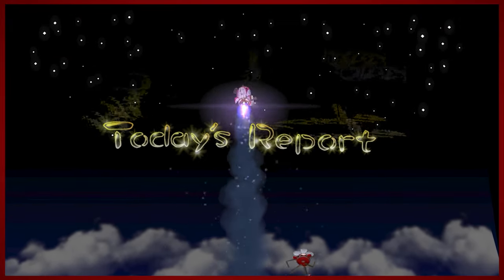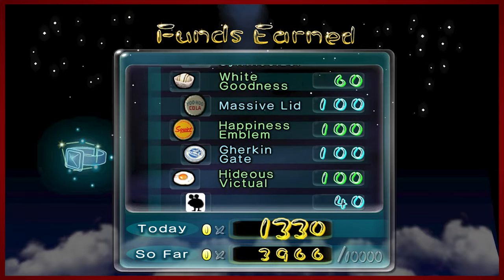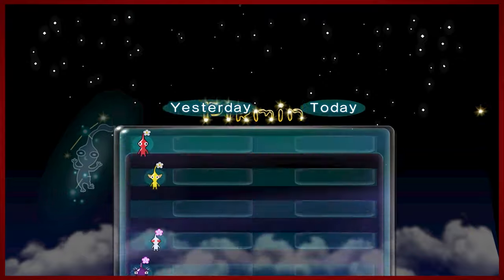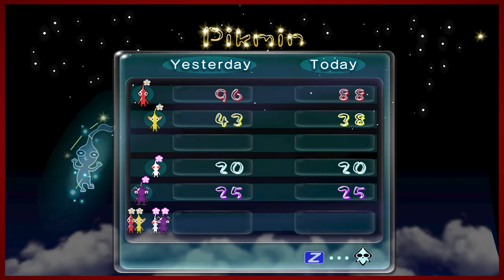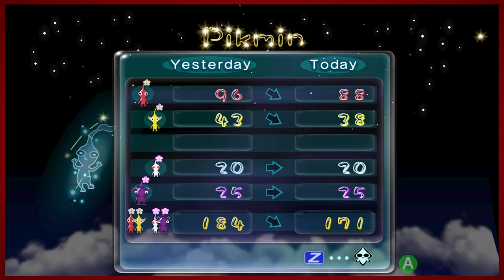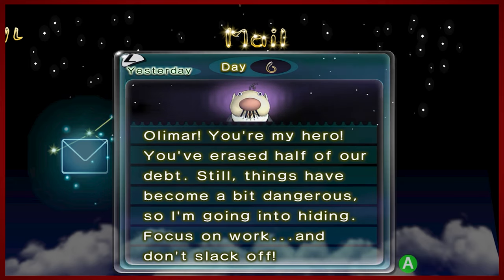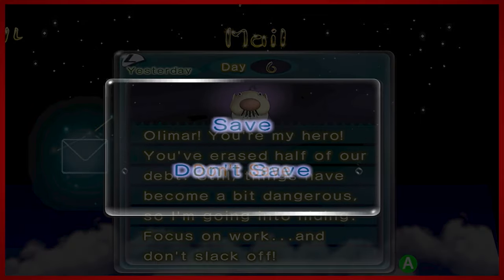Another look at that great texture in today's report. We earned quite a bit of goods — 1,300 Pocos. We are halfway to our expected limit. Lost the others — and reds. Not great on the Pikmin propagating front, but that's all right. Another message from the Presidente: 'Olimar, you're my hero. You've erased half of our debt. Still, things have become a bit dangerous, so I'm going into hiding. Focus on work and don't slack off.' He's like a politician. No saving, continuing on. A very classic day six — a lot of work done. Two dungeons out of four complete.